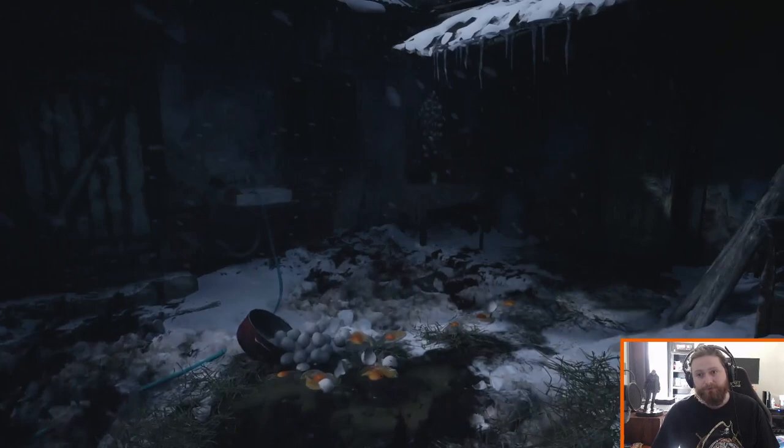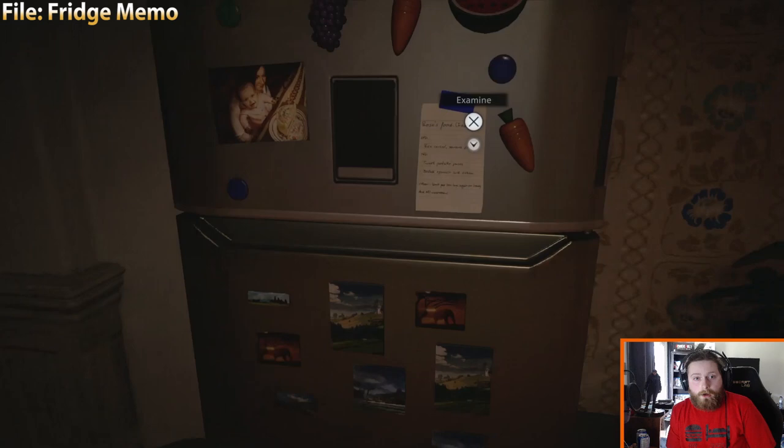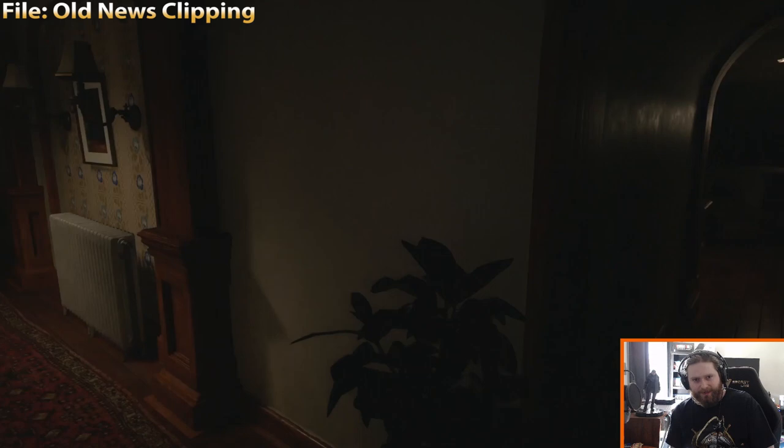The first file we're going to happen upon is the Fridge Memo, during the intro scene of the game. Next up is the Old News Clipping — once you get upstairs and you're in the process of putting Rose to bed, you can come into this side bedroom, which is opposite the direction you're supposed to go.